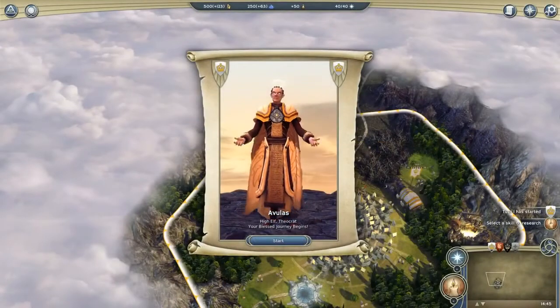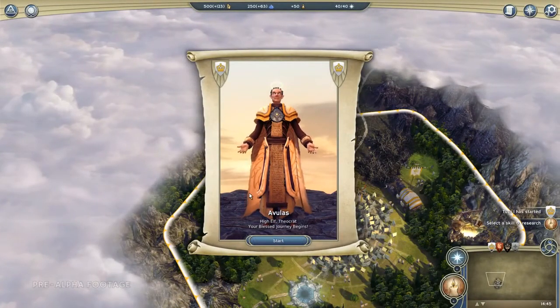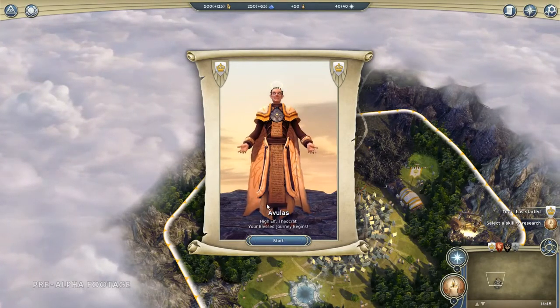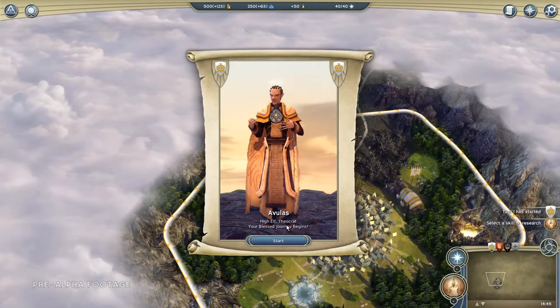Today we're going to be playing through the demonstration scenario, the Cleansing Crusade. We'll be playing as Avilas, who is a high elf theocrat. He's the leader of a group of elves who live in the forests, whose land is being threatened by an encroaching blight.